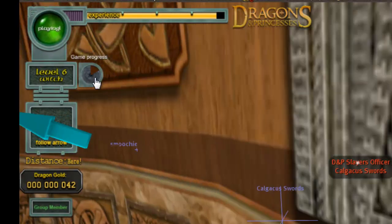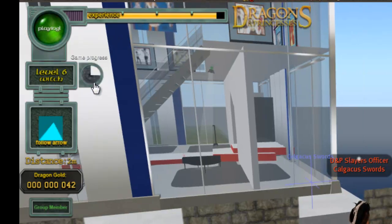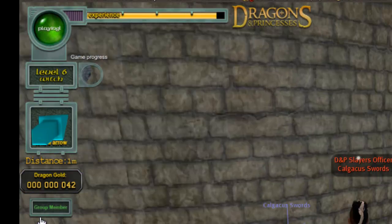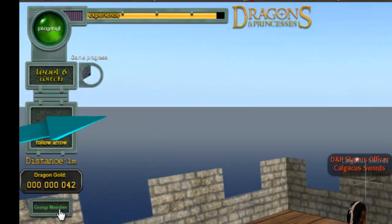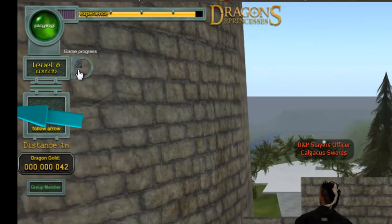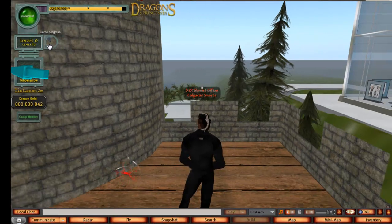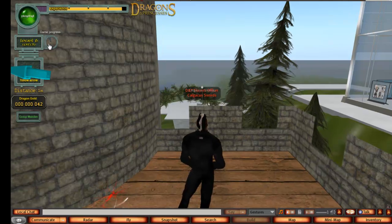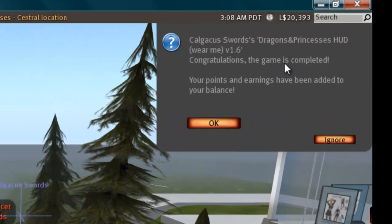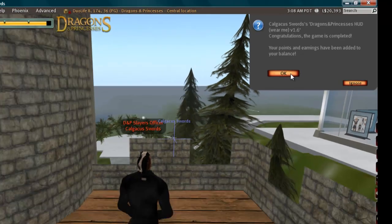As you can see, we now have a game timer and it's counting down. I'd like to draw your attention to a few things: we have the experience bar, your level, the arrow and distance, your dragon's gold, and the group member indicator because I'm already in the group. We're now waiting for the game timer to count down. The timer has finished — congratulations, the game is complete. Your points and earnings have been added to your balance. Click OK.